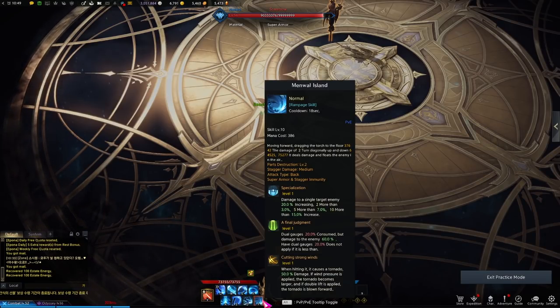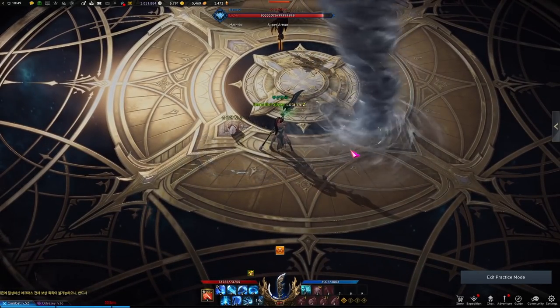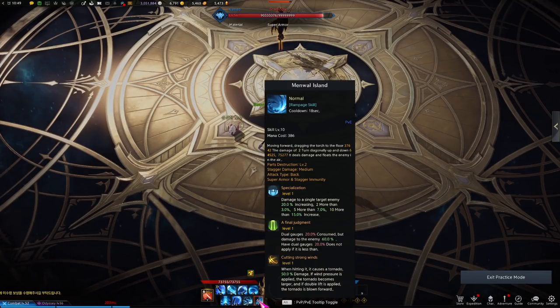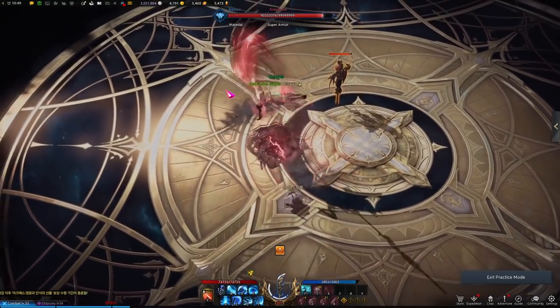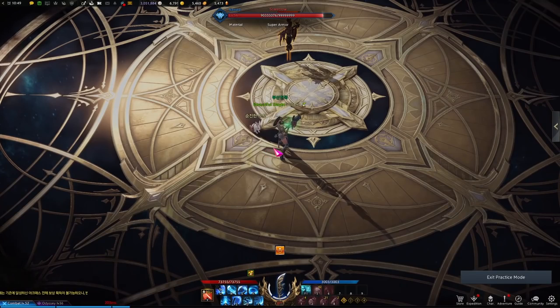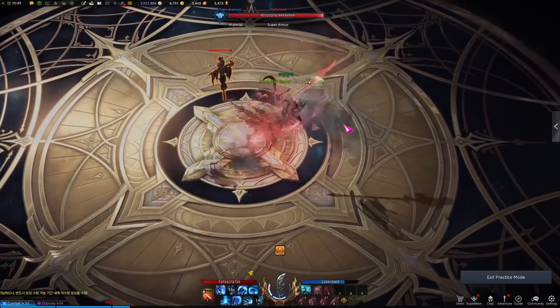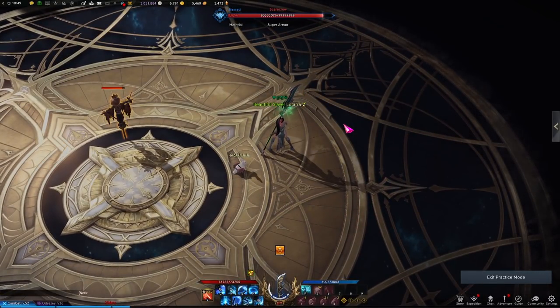Half moon slash is also a medium stagger as well as a level two part break, used in many builds — it's a tornado you spawn with many different variations depending on your tripods and runes. Your last stagger option is wheel of blades. For typical stagger checks, you're going to sequence those three abilities: drop wheel of blades, raging dragon slash, and then go straight into half moon slash.